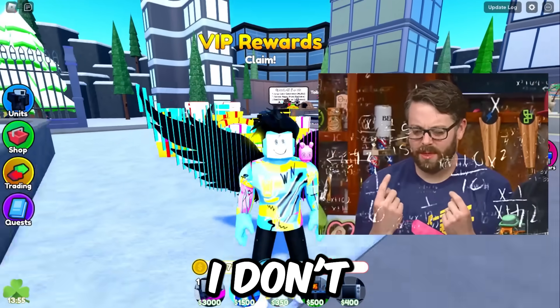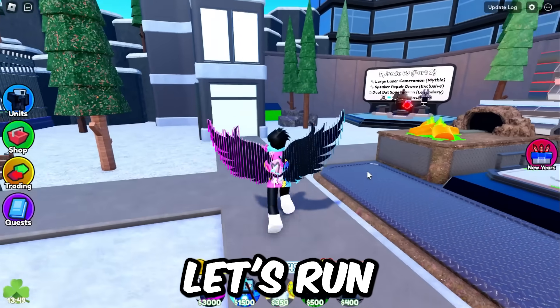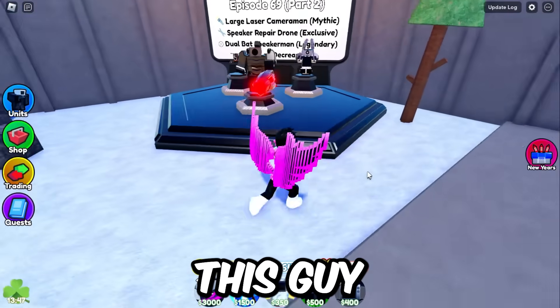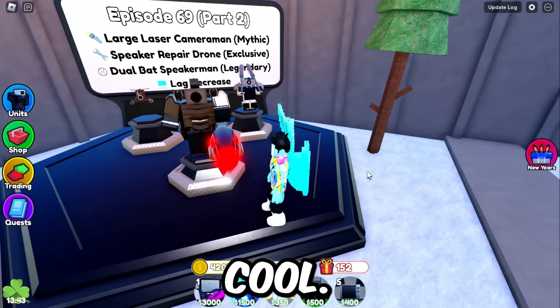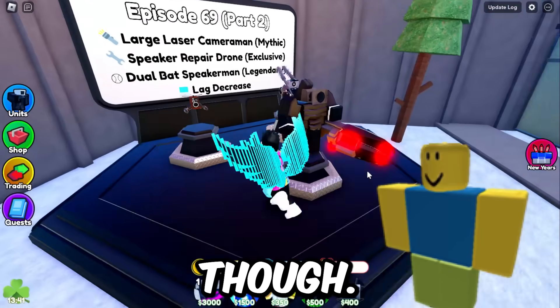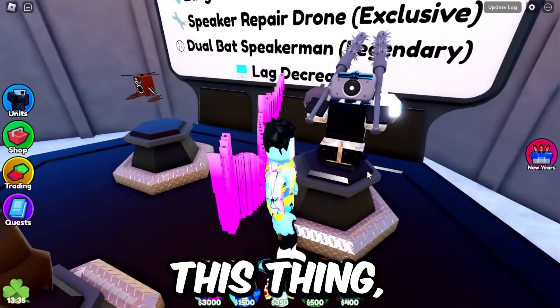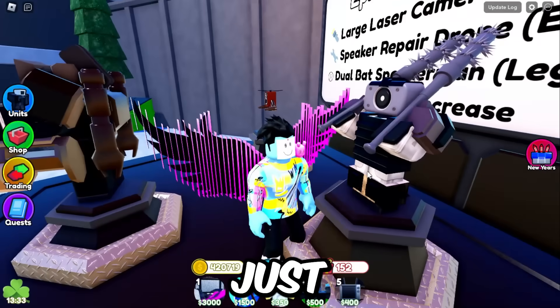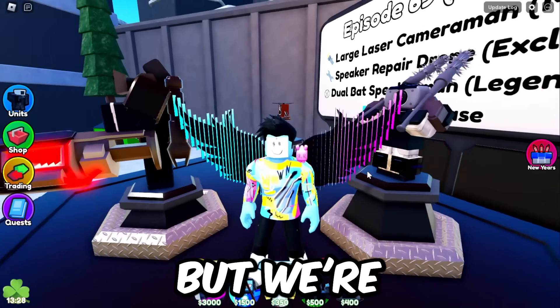First things first, we gotta get our rewards luck boost. Let's run over here and see what this guy looks like. Oh my gosh, he's got a big old cannon — that's actually pretty cool. He's kind of a tiny mythic though. This other thing looks interesting, and we already saw this guy before — he has a second bat now which hopefully makes him more powerful.